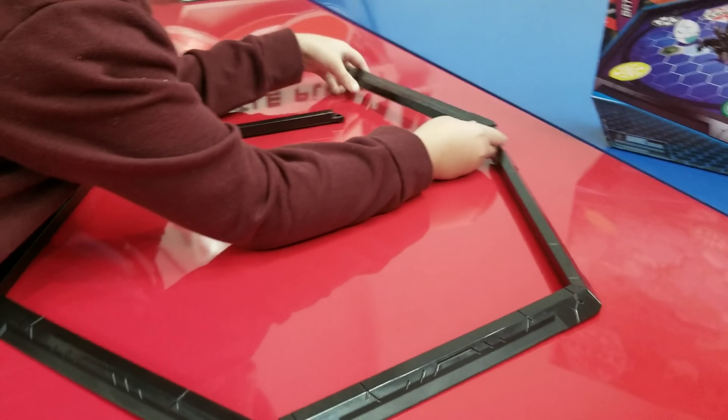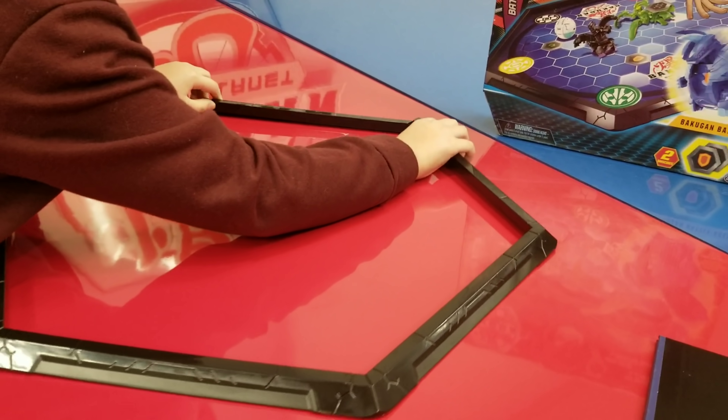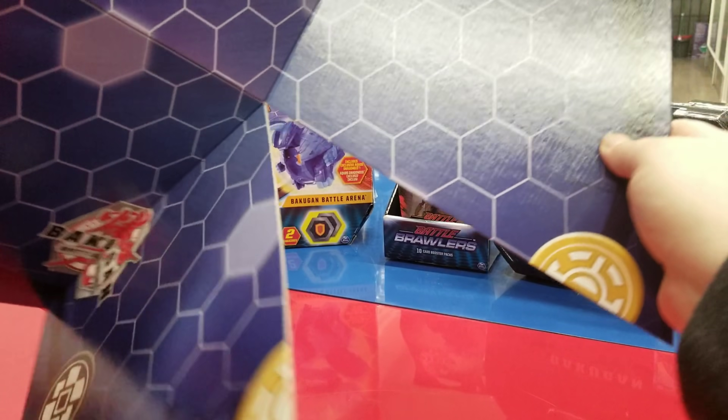I can do it one-handed — let's see, snap on there. Ethan's doing the last one. While he does that last one, here's the play mat. Let's go ahead and crack this open — it just unfolds like that.